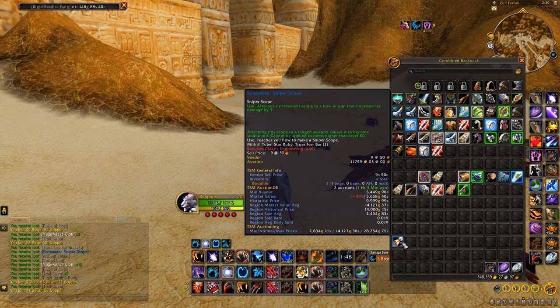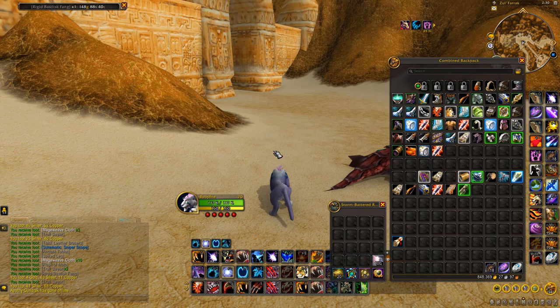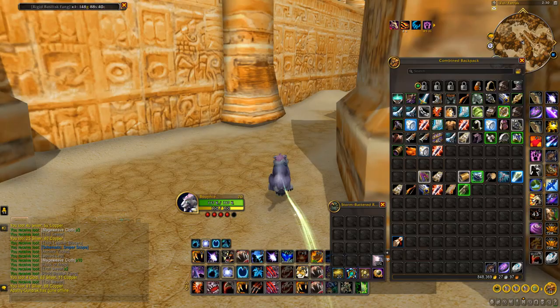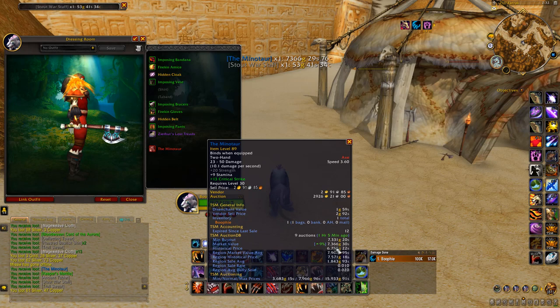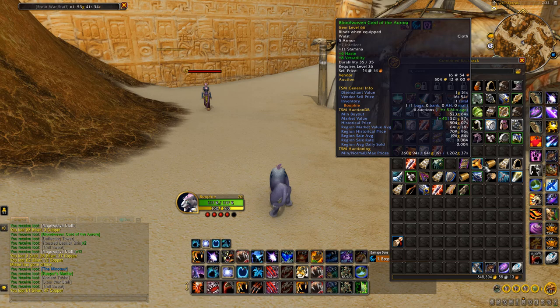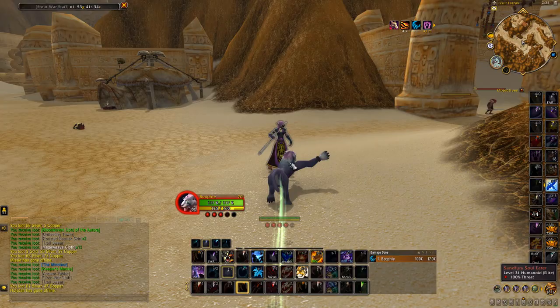The macro I use is: /cleartarget, /targetenemy, /cast Moonfire — it automatically casts Moonfire on the nearest target. You just run around in cat form spamming this macro to kill mobs quickly. Note: any recipes I get stay on the main character and aren't sent to the transmog alt, since this challenge is 100% transmog items only. We just got our first decent item — a blue axe worth about 7,300 gold on my realm.